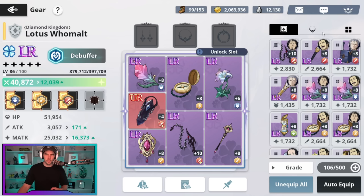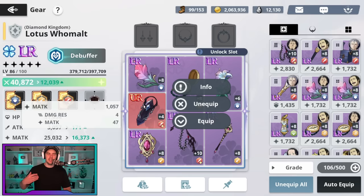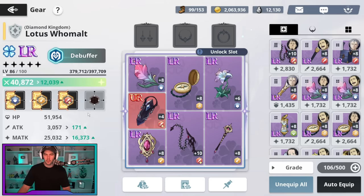If I was continuing to craft at this point, my three main characters all have their big slots filled out with LRs. So maybe I'd do the box pieces since those are guaranteed to be magic attack or attack — that's a good way to fill it out. In general, once I get to this point, that's why I craft for the magic attack and attack.